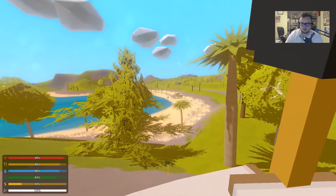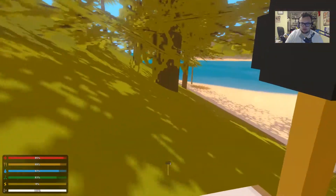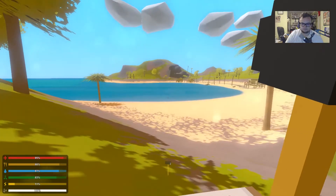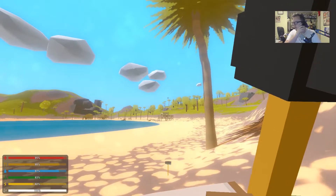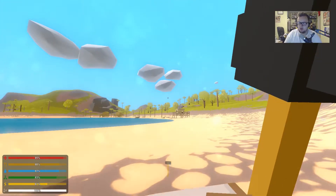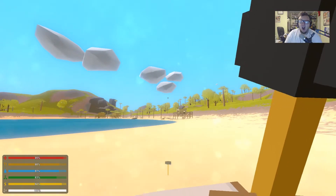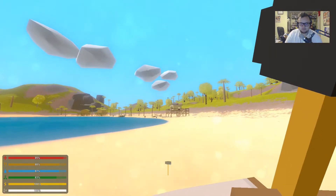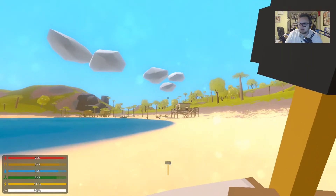Down here is the Keanu Resort, or at least the outskirts of it. Hopefully this will help us find a weapon of some sort that we can use to defend ourselves. I apologize again for the yawning.